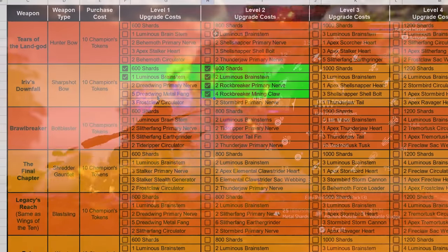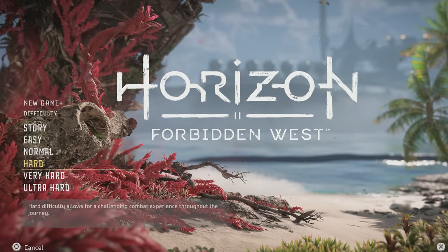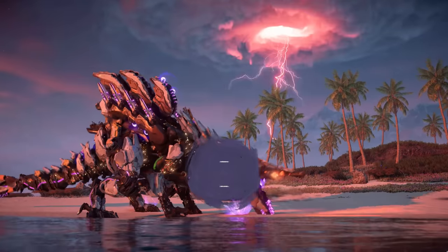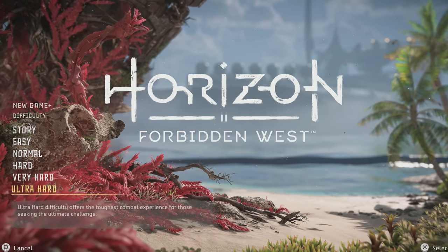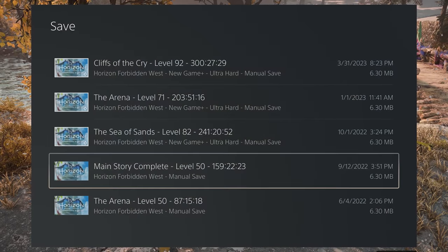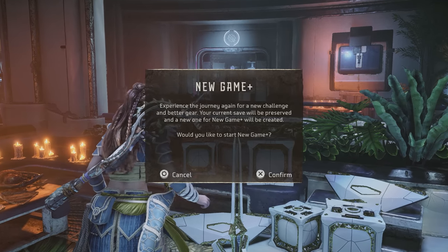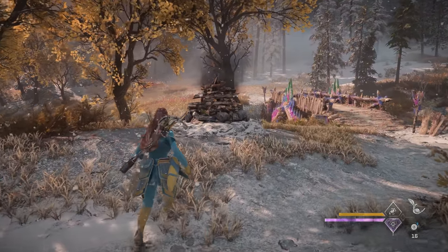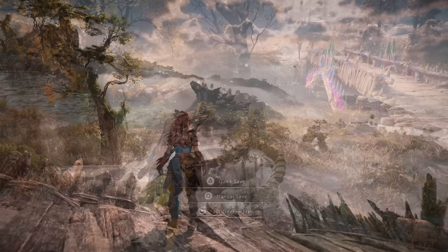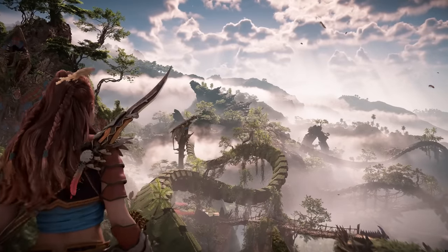I've got a checklist for all those upgrade resources in the New Game Plus legendaries video. New Game Plus or not, you'll also want to decide which difficulty you want to play on — specifically if the save you're going to use for Burning Shores will be Ultra Hard or not. Remember, once you choose Ultra Hard, you'll be locked on that difficulty for your entire playthrough. The only way to go back to a lower difficulty is to load an old save or start a new New Game Plus. Regardless of which save you use, I highly recommend making a manual save once you get everything situated, so you can go back to the point just before starting the DLC.